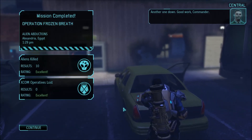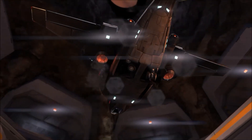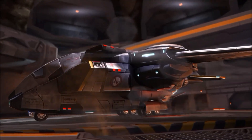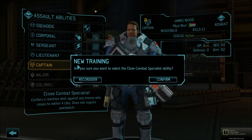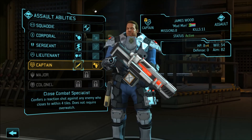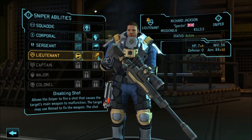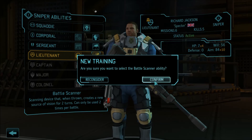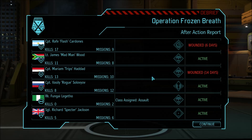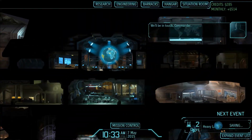Operation Frozen Breath is complete. We lost nobody — we almost lost Hadar, that would have been sad, but we did okay. Panic in Egypt has been lowered, so hopefully Africa as a whole is happier. Wood is now a captain — we'll give him close combat specialist seeing as we've given him skills good for getting up close. Legetho is an assault as well, not bad. And Jackson has been promoted to Lieutenant — he can take Battle Scanner, I think. Wraith's out of it for six days and Trips for fourteen. We've got ten Floater Corpses and some weapon fragments.